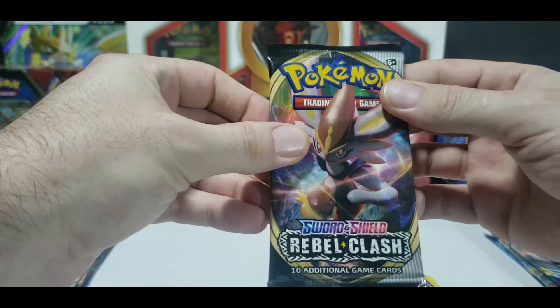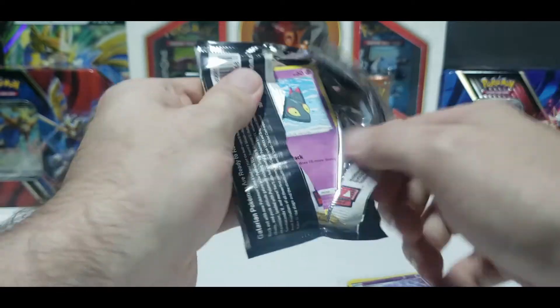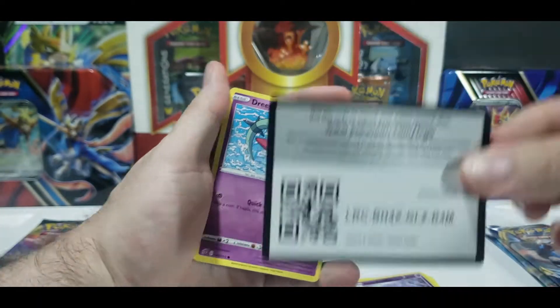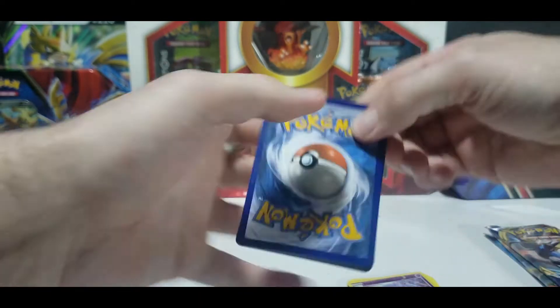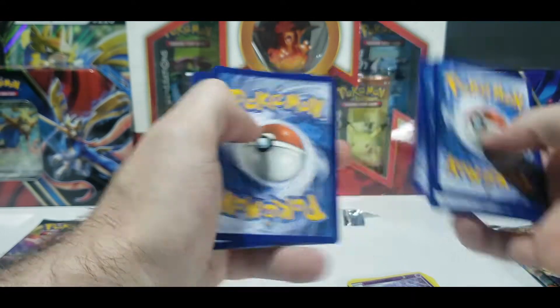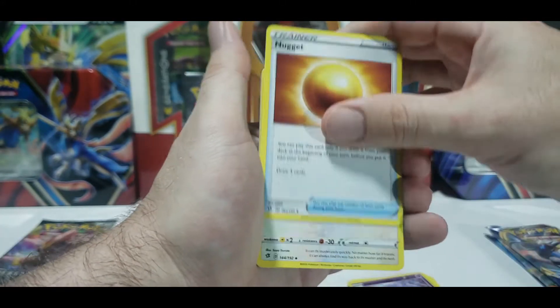By the way, I really like the pack art on the Rebel Clash packs, really cool looking. Let's get the packaging off, let's get the code card out. Four from the back - we're on fire! Something's burning. Who's cooking?